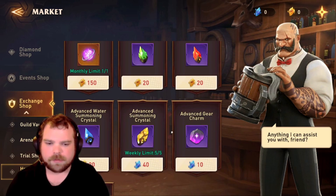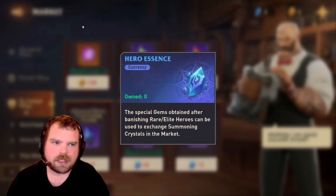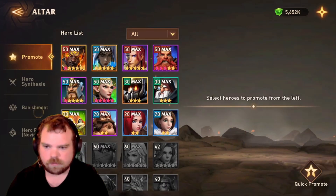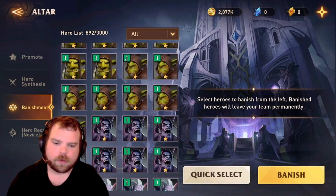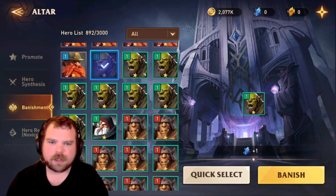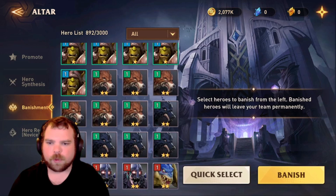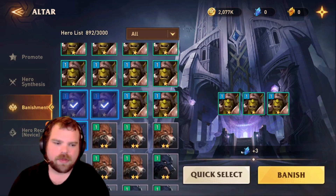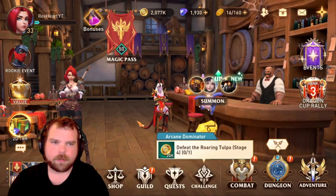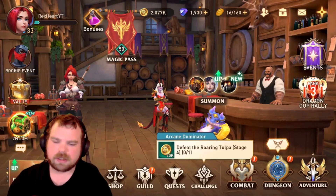For hero essence, if you're free-to-play this may be tough early on, but it becomes viable later. To get hero essence, you banish champions at the altar. I'd recommend not banishing any blue champions — only banish one-star green champions, not two-stars since those are already promoted. One-star greens give you one essence each. If you're glyph farming, you'll get plenty of blue summons and fodder champions naturally.